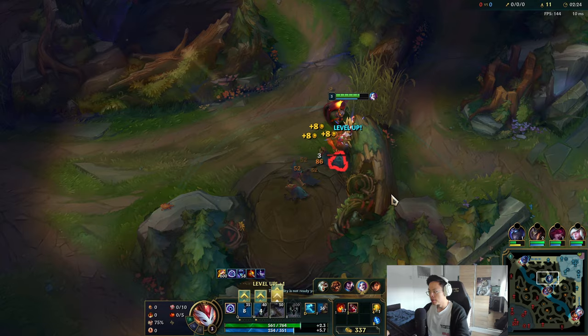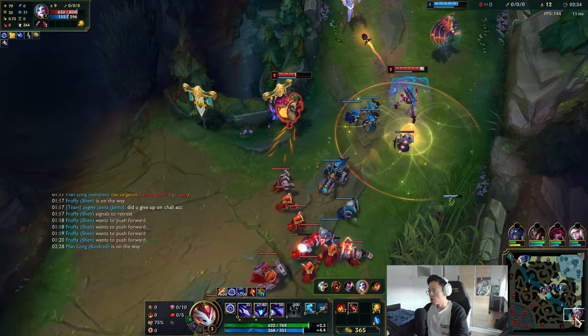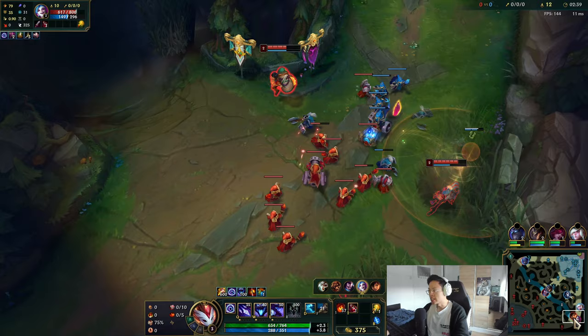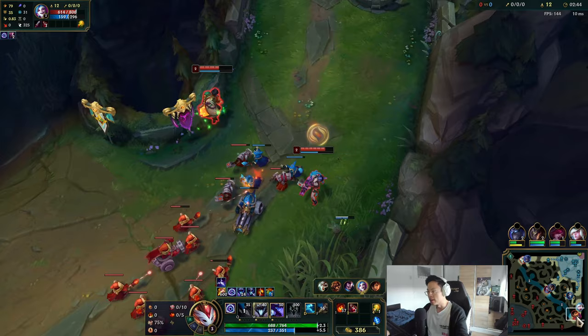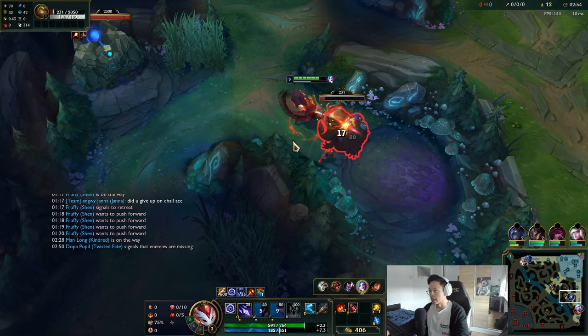So you see the bot lane, right? I paid a lot of attention to the minimap. I saw the enemy walk into a bush. I can see that the bot wave is really fat, so I actually can't gank this — my laners won't get level 2, and I know my laners have to catch the wave. But maybe after they catch the wave, I can look for the gank. Because at this point they've crossed the line — they're very deep — so even if there's a ward, I can look for it.